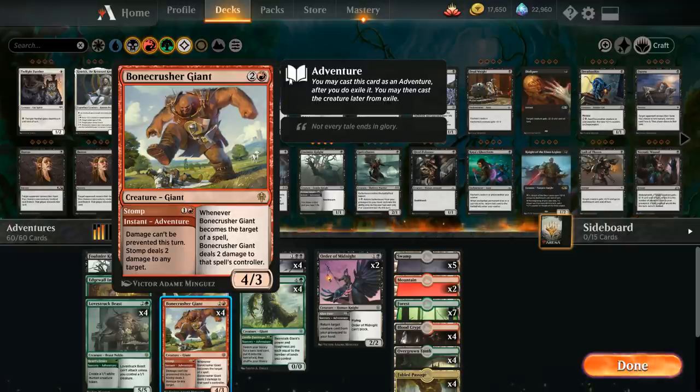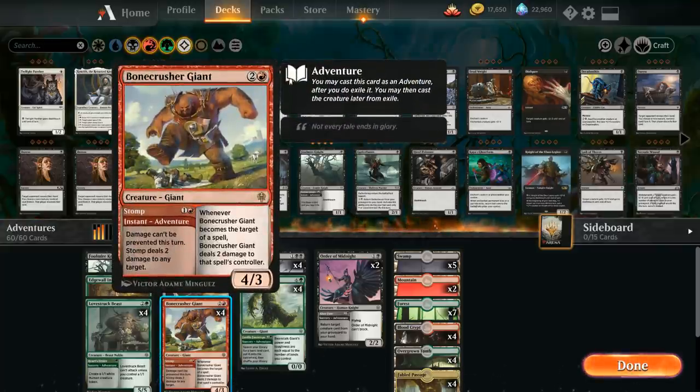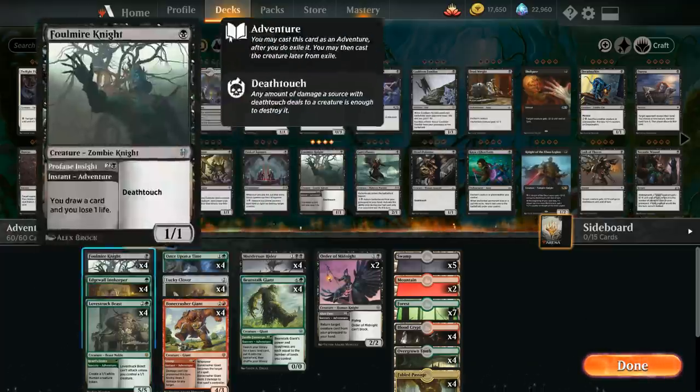We also have the full playset of Bonecrusher Giant, which is the reason we're splashing red in an otherwise black-green adventure deck. The Giant is quite powerful especially with Lucky Clover, because the instant adventure Stomp for two mana lets us deal two damage to any target — but if we have a Lucky Clover in play that can quickly start adding up and potentially just burn the opponent out if we have enough Lucky Clovers and Bonecrusher Giants. The creature half — three mana for a 4/3 with upside — is still quite powerful as well.